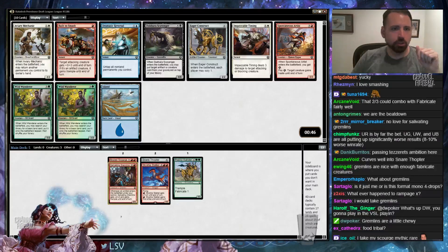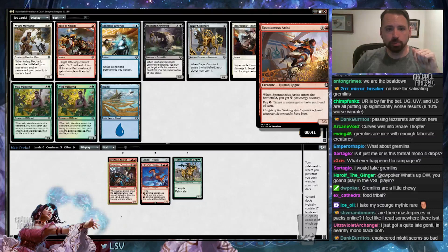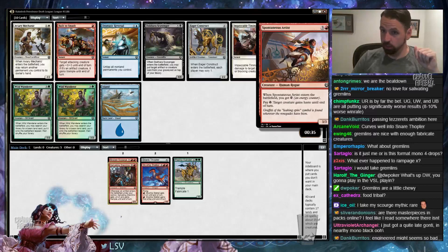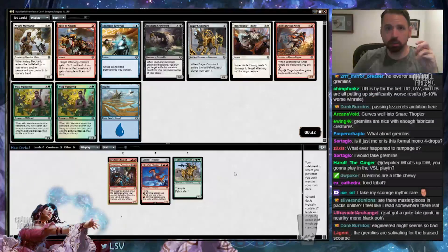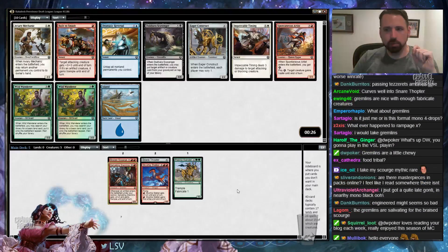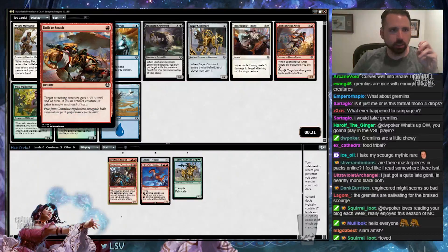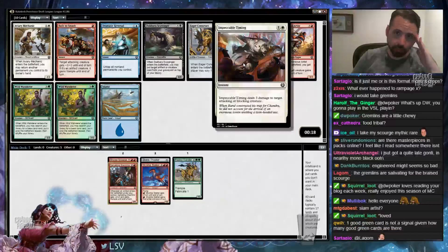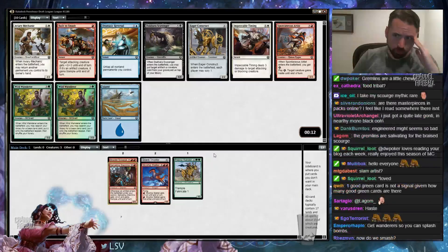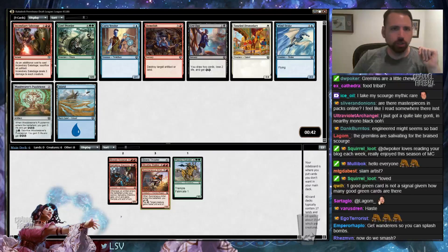Now there's another Built to Smash, an Eager Construct, a lot of Wild Wanderers. Aviary Mechanic is a pretty good card. It's also Spontaneous Artist to go with the Haste theme. I don't think I want Eager Construct or Wild Wanderers — I think it's going to be one of the red cards. I could see taking Aviary Mechanic here; I like it more than Impeccable Timing. But yeah, I'm not locked into green by any stretch. Maybe Spontaneous Artist is just better — I'll just take Spontaneous Artist. We need more 4-drops.